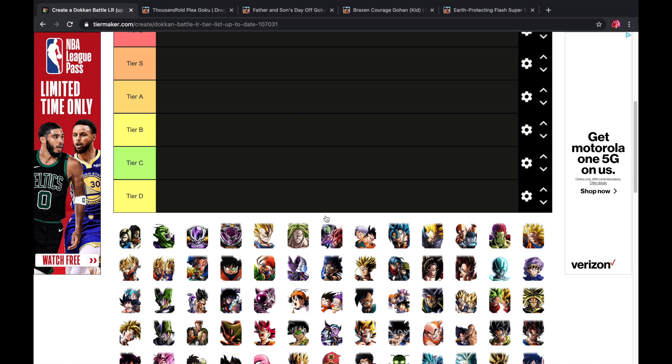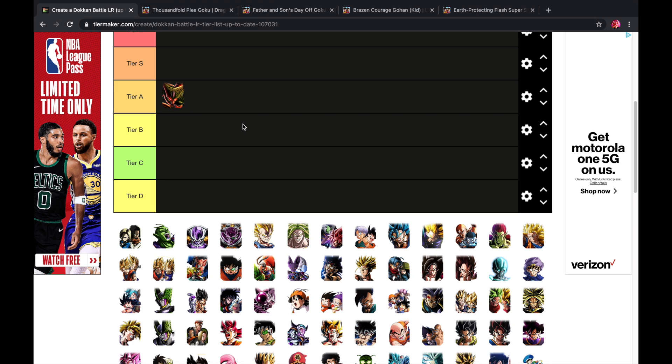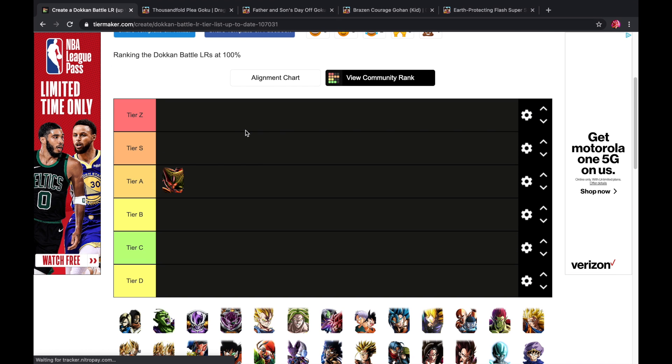Starting with First Form Cell — I'd say he's a very solid unit, he goes in A tier. On his 12ki he heals, on his 18ki he lowers attack and defense. He is a Prime Battle LR so he doesn't have percentages, just flat stats like 20,000 to attack or defense. He gets stronger if the enemy is in attack-down or defense-down status, so if you get his 18ki and he double-supers, he does more damage.